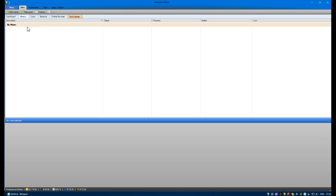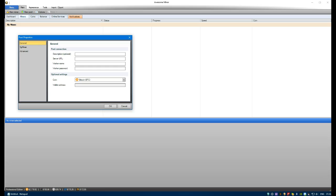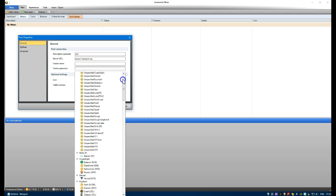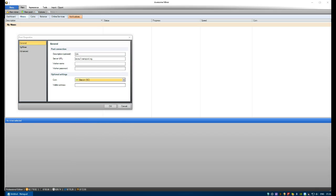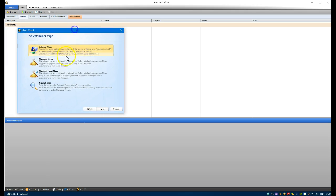We're going to do one for SIA coin as well, just to show how this works with dual mining. Call this one SIA, copy the address - SIA coin is near the top of the list - and then enter the wallet address. So that's your three pools now set up on the system.